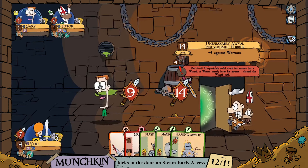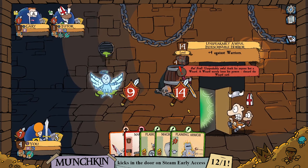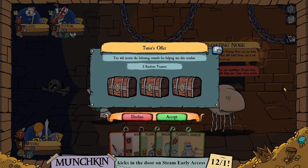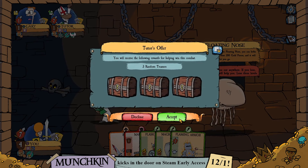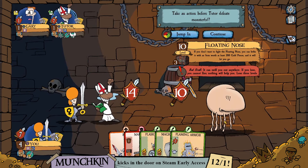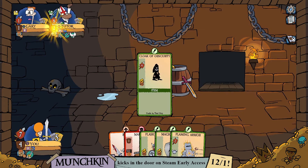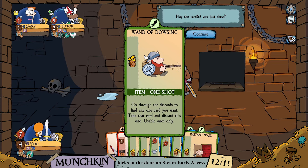We're going to level 10 and the tutor is in it to win it. The floating nose offers three random treasures for helping defeat it. For three treasures, might as well be greedy — that's what we came here for. We answered the call rather than leaving our opponent to twist in the wind.